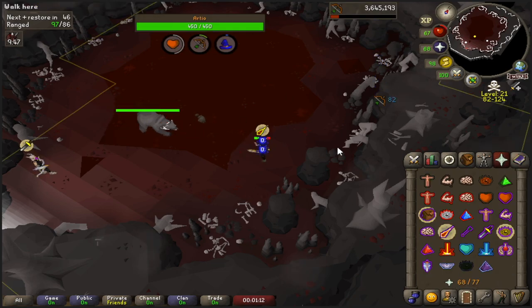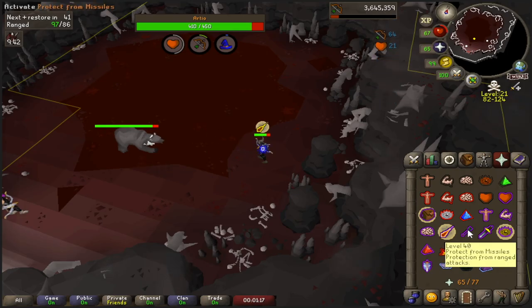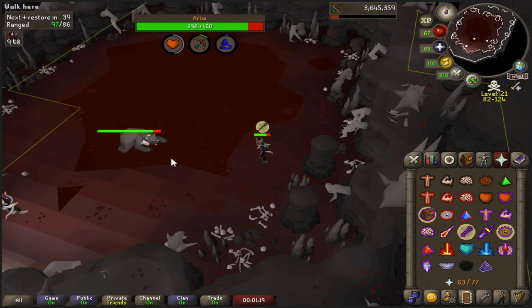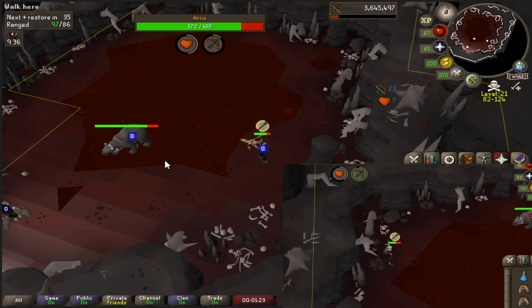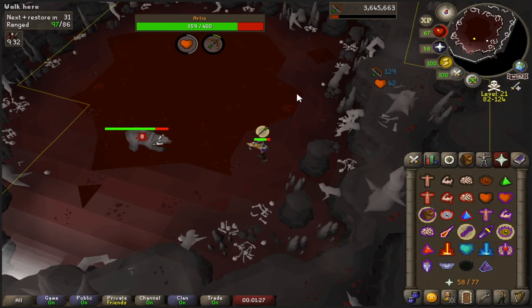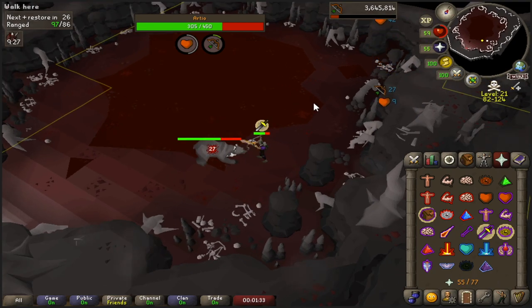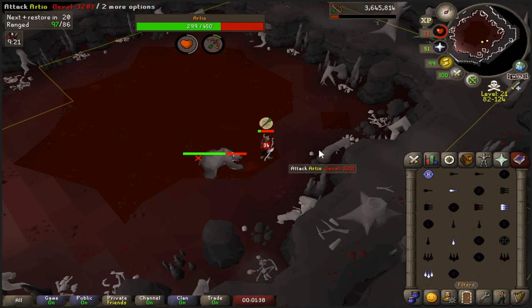Pray mage first off. Once you get the freeze, watch out for the attack where RTO rolls back and then shoots a mage ball out — that is the most deadly. It can hit up to 50 and knock you back and stun you. Then pray range if you haven't frozen. He'll be released from his freeze and he hits hard from melee — up to 35 — so protect from melee if you are not freezing him. If you are, make sure to get the freeze back off.